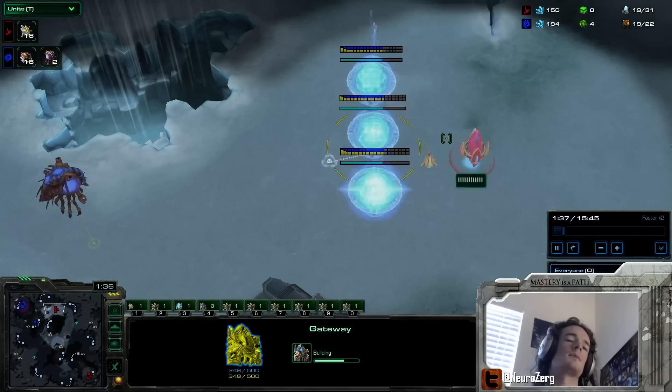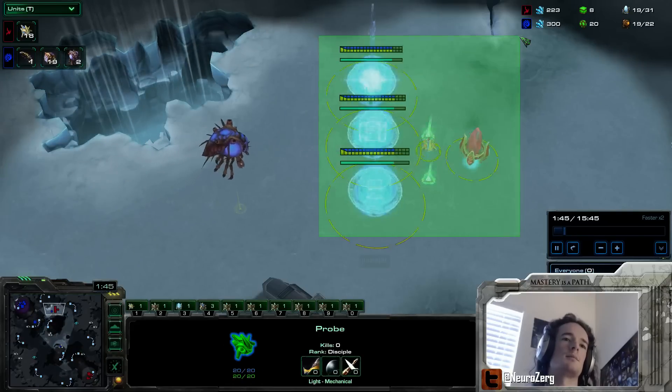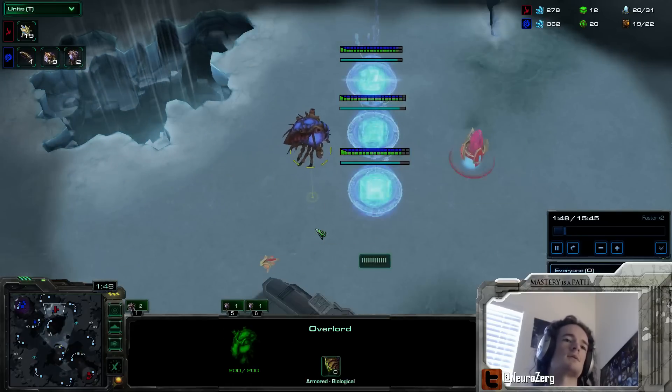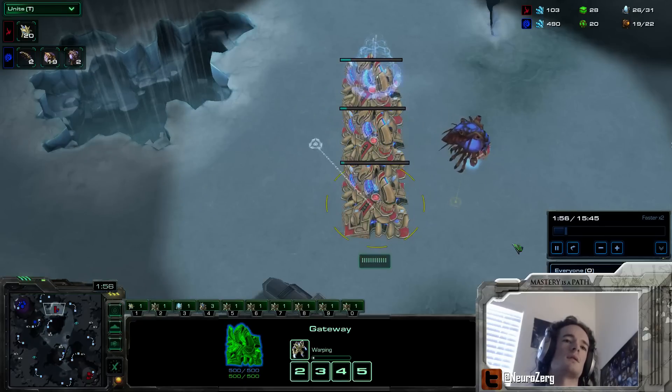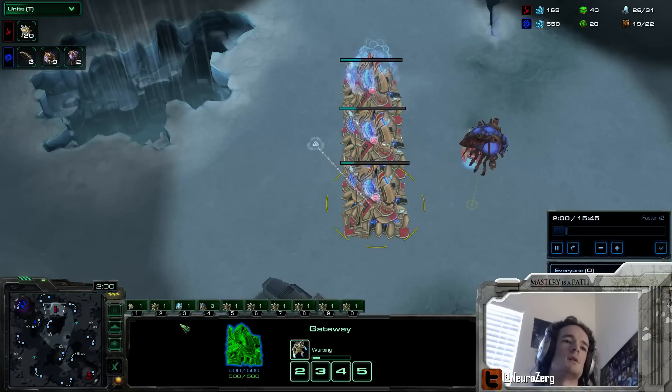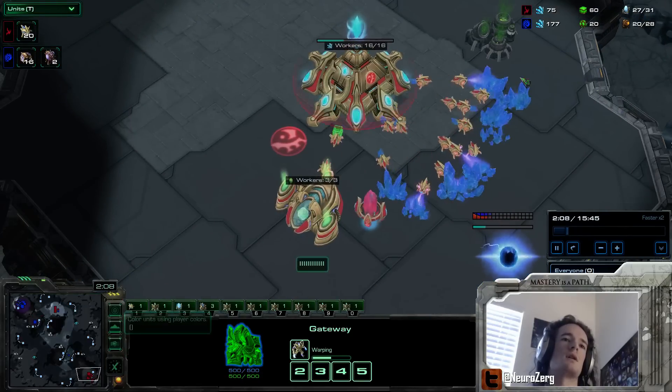Thinking about this scenario: Protoss is investing pretty much all of their minerals on our side of the map. On the one hand, that means they'll be able to attack very soon. On the other hand, it means they will have very little defense on their side of the map.